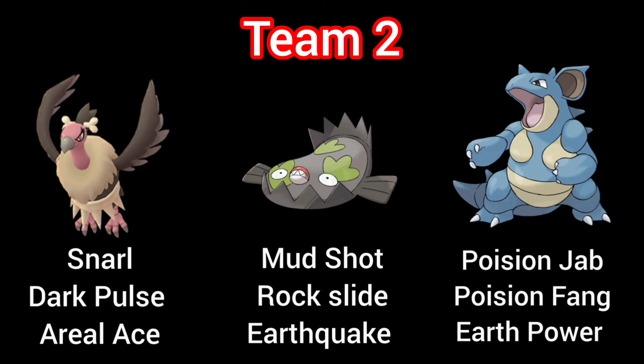The second team consists of Mandibuzz, Stunfisk, and Nidoqueen. Stunfisk is a Steel type, so it has better coverage for the Fairy type, and it has the move Rock Slide which can provide coverage against Ice type weaknesses, and its Earthquake can provide coverage against Electric type weaknesses. At the same time, Nidoqueen being a Poison type Pokémon can provide good coverage against Fairy typing, and because of Earth Power it can provide good coverage against the Electric type.